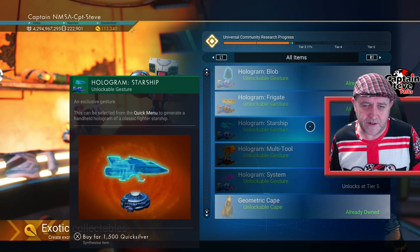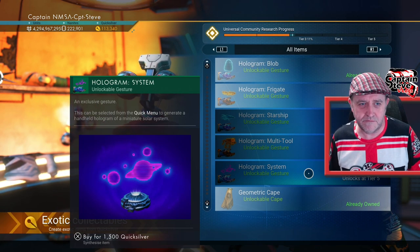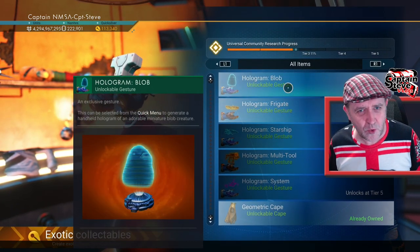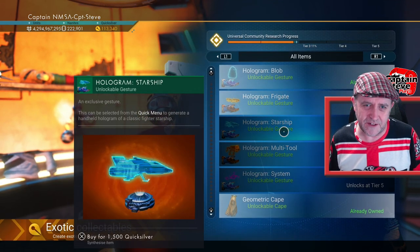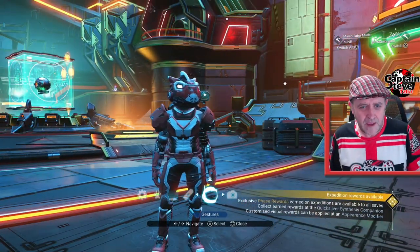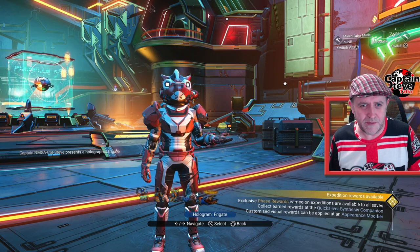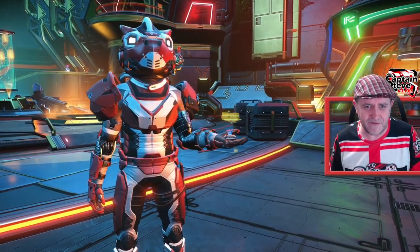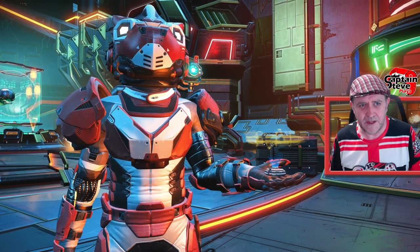We've still got left the holographic starship, the hologram multi-tool, and the hologram system — three more to unlock. The first one went extremely quick, but this second one has gone extremely slow. I've got a theory as to why they're going slower: mainly because I don't think anybody wants them, because when you use them, nobody else can see the thing — even though I can see it clear as day right in the palm of my hand.